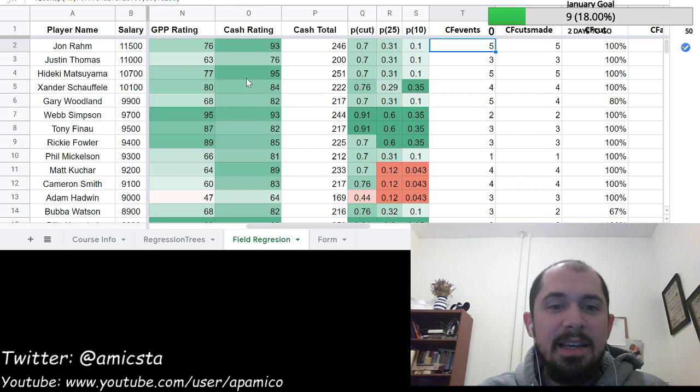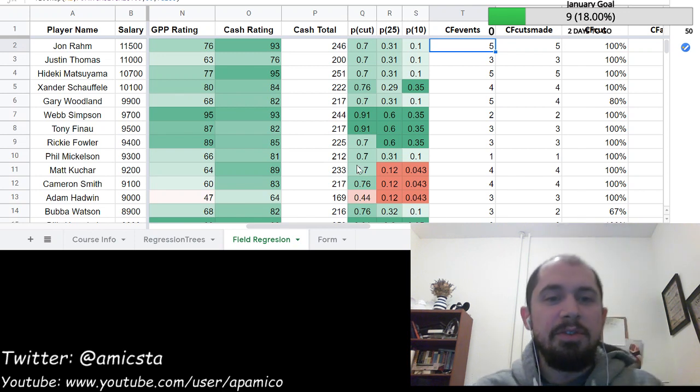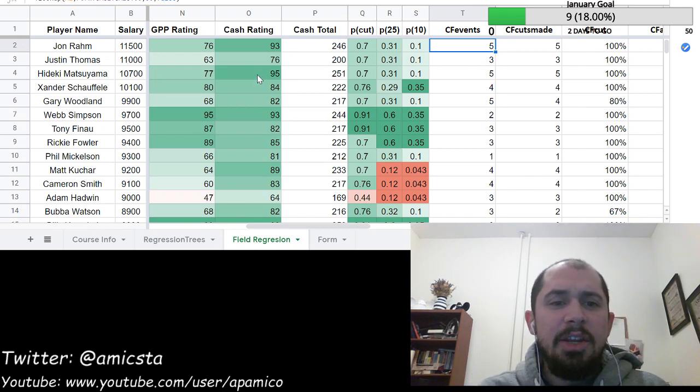I have a feeling Hideki is going to be one of the projected highest-owned golfers in the field. As a result he's definitely someone you want in your DraftKings lineup for cash. In terms of stat fit he doesn't quite have the upper percentile probabilities, but he's not hurting you — he's basically level with the field. When you consider his course history, I think he'd have an even better look at a top finish. Xander Schauffele has pretty high upside — probably our best overall play in that middle area of $10K and up, rating 80 and 84 respectively.